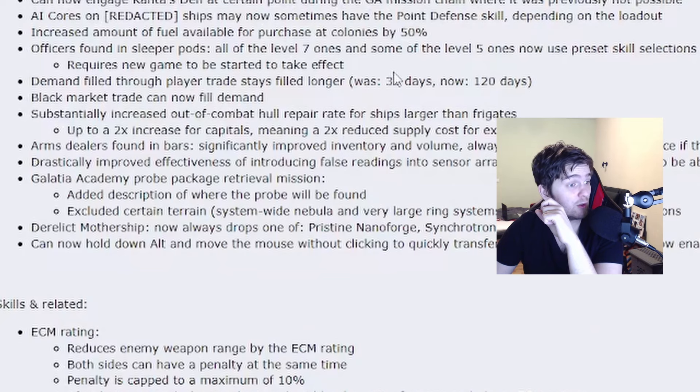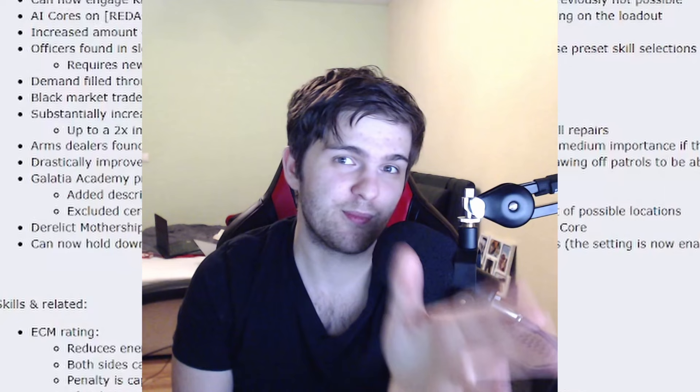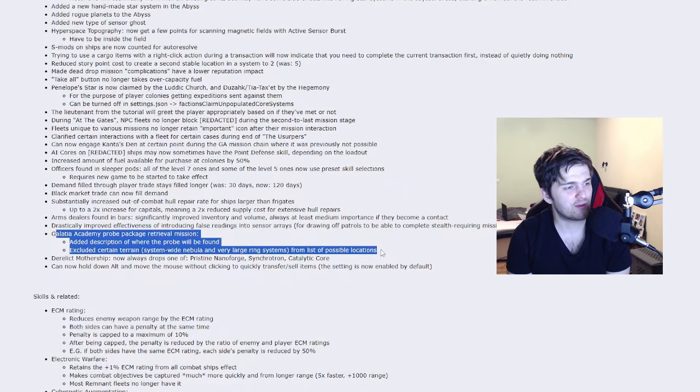Increased out-of-combat hull repair speed for ships larger than frigates — very nice. Arms dealers will have improved inventory volume. And a very nice change to one of the most annoying missions from the Galatia Academy. There was a mission where you had to find a probe in a system. This was super hard to find. Now it's easier.